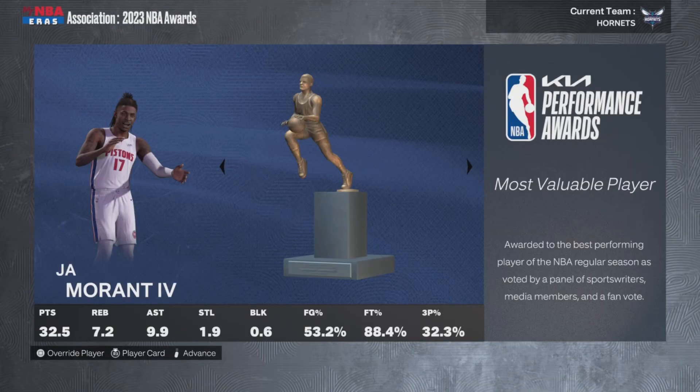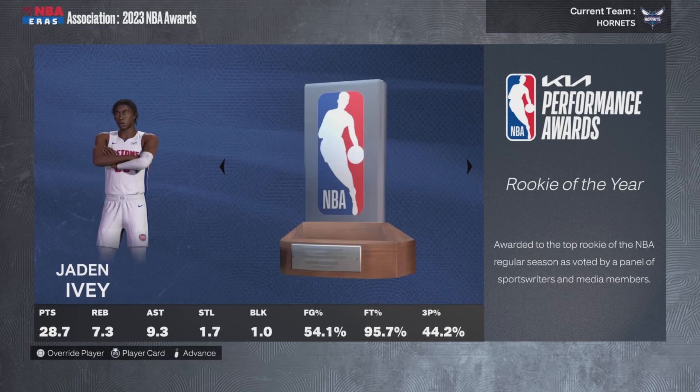At the end of the very first season, Pink Diamond Ja Morant — or Ja Morant IV — ends up being your MVP with 33 points, 7 rebounds, 10 assists, and 2 steals. His teammate Jaden Ivey ended up winning Rookie of the Year: 29 points, 7 rebounds, 9 assists, 2 steals, and a block.